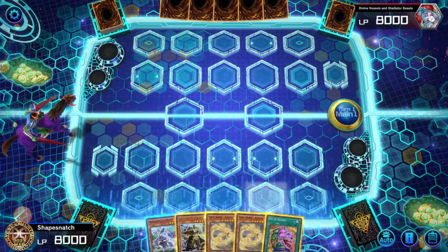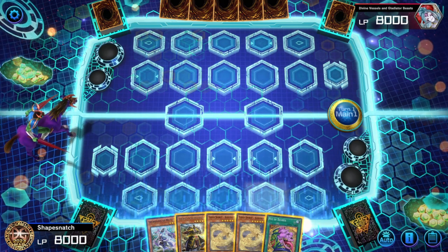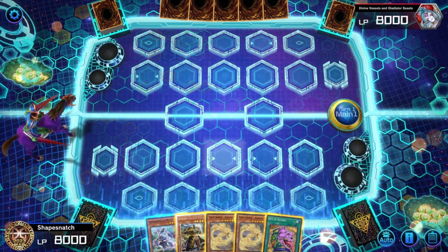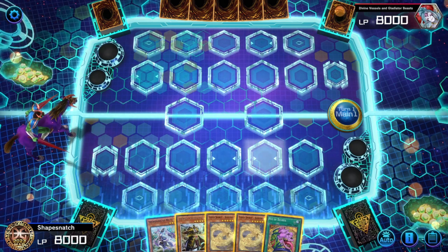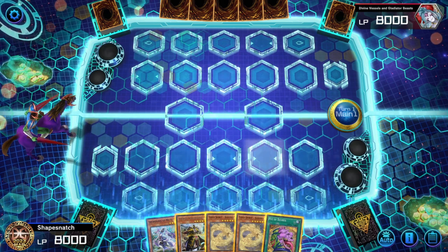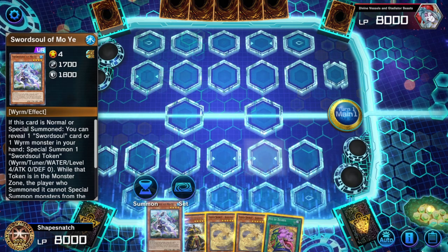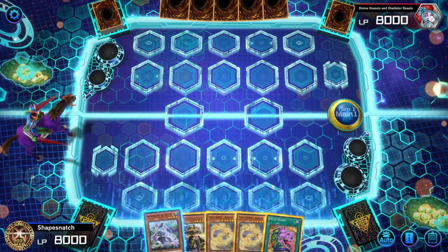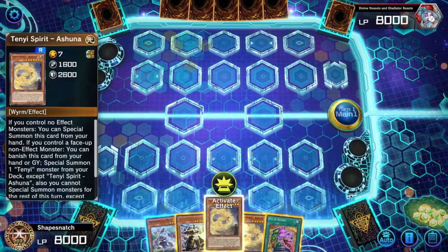I just want to show an interesting line that I think a lot of Sword Soul players know about, but not everyone, on how to play through your Moye getting negated by Imperm. Since the most common spot that people will stop you in when you're playing Sword Soul, if you're going first, it will be on your Moye normal summon. This combo requires access to Moye, access to Longyuan, and access to Ashuna.